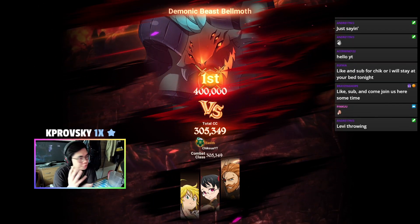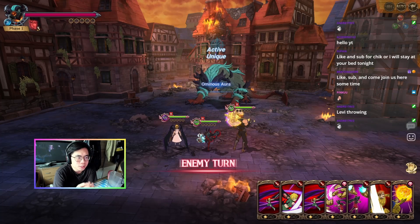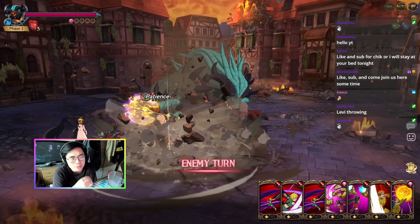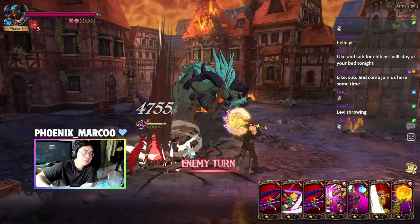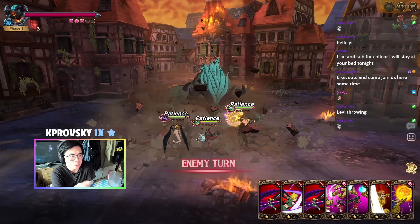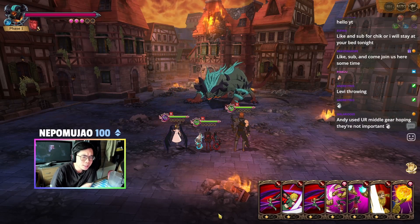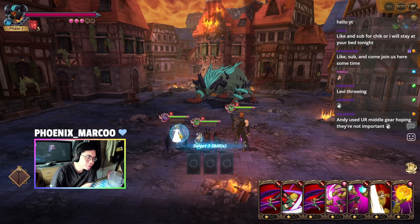In the first turn, what we are going to do is try to get the gray stack. He probably shouldn't deal that much damage because he has full health. If you guys are not aware, if Balmos has more health, the less damage he deals — so basically he's like Lowly Merlin in reverse. Try not to deal much damage.